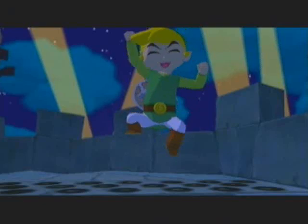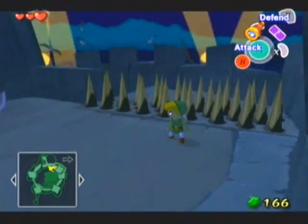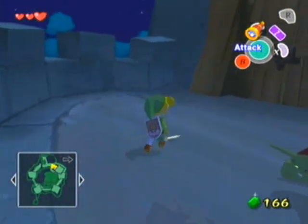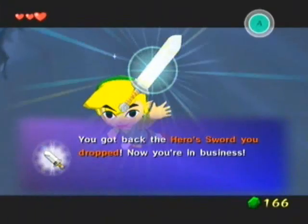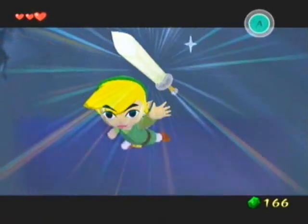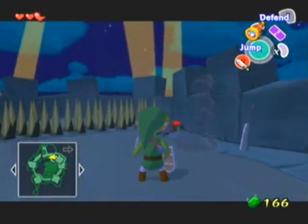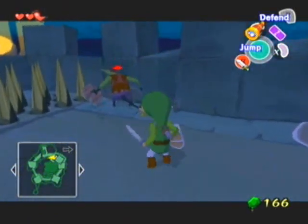Oh, what's happening? Oh my god, I'm happy! It's my sword! Yay! Finally got it back! Uh-oh — it's a boss! Well, actually, this is the easiest boss ever, especially now that we've got our hero sword back. Now you're in business. Take care not to drop it again. I'm never gonna drop it again. I'm gonna hold it tight — I'm gonna love it and squeeze it and call it George.